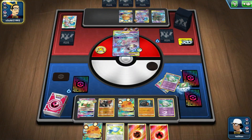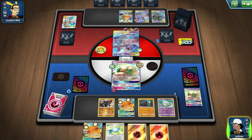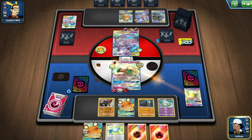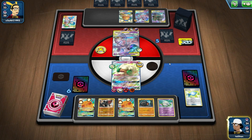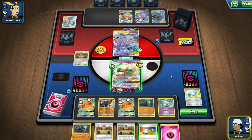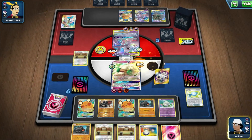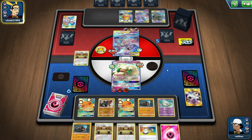240 damage — we take one prize, it's fine. We're okay. Another Triple Acceleration — so another 190 damage? If I can somehow pull off another Rare Candy and Coalossal fusion... I doubt it. Martial Arts Dojo activates — that actually works well for us too. We're in a bit of trouble now. 230 damage — look at that! If I just had another two energy on it, that would have been amazing.